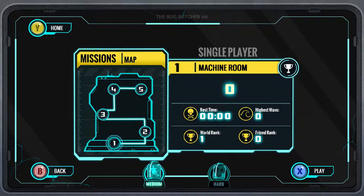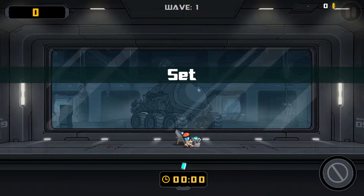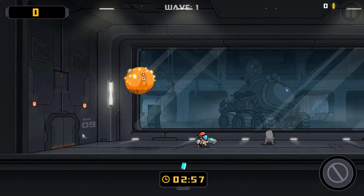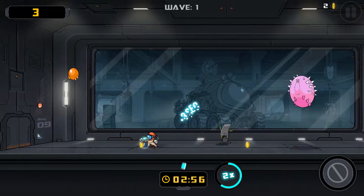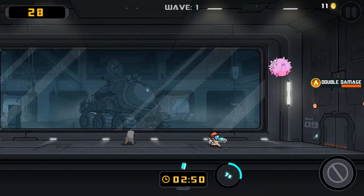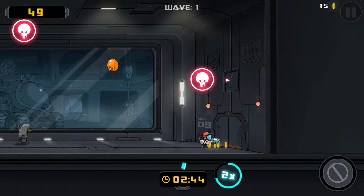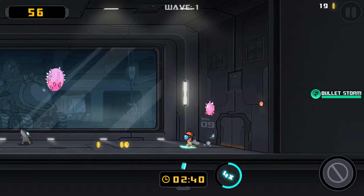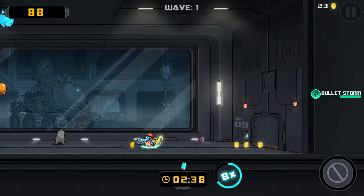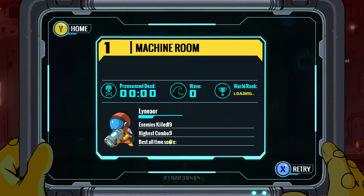Let's go to Panic mode and try it on hard — because why not, right? Nothing can go wrong. Oh, Panic is like a survival or time attack mode. Well, let's try to survive. The further you progress, the more enemy types there are — I've noticed. We only have one health as well.